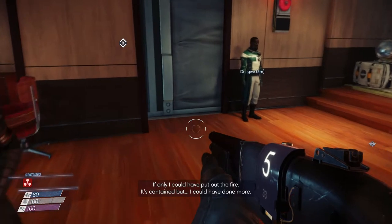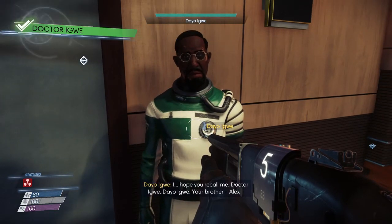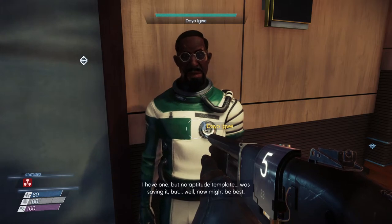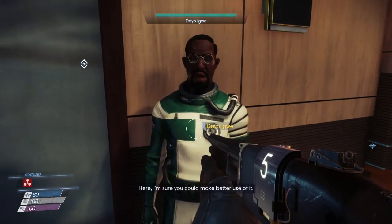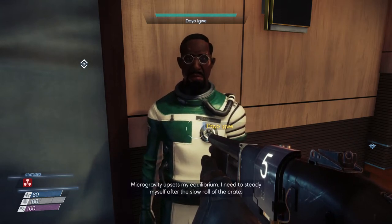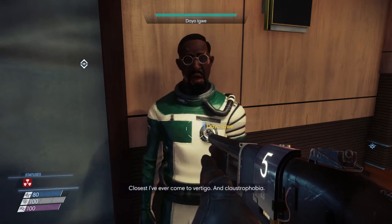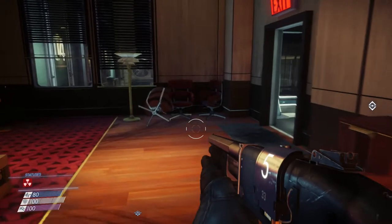Dr. Igwe will be crew member 194. He says: 'I hope you recall me — Dio Igwe. Your brother Alex brought me to the station to head up Neuromod research. I have a neuromod but no aptitude template — saving it, but now might be best. I'm sure you could make better use of it. Microgravity upsets my equilibrium — there must be a Neuromod that could cure claustrophobia.' He's crew member 194.